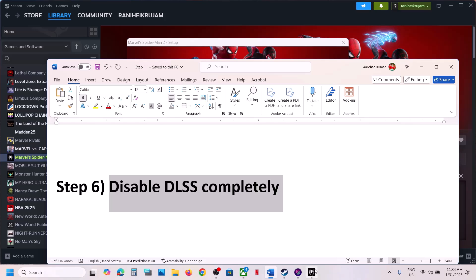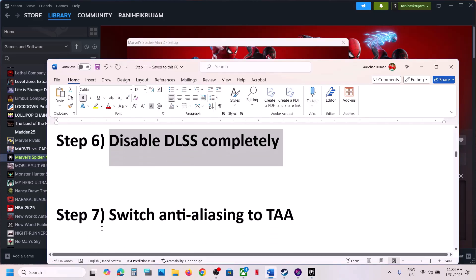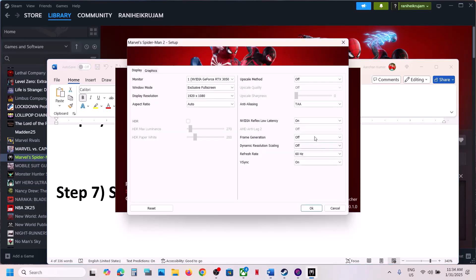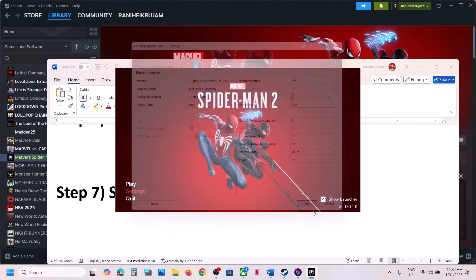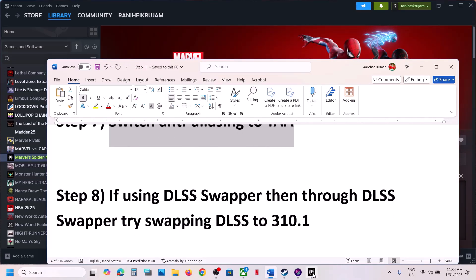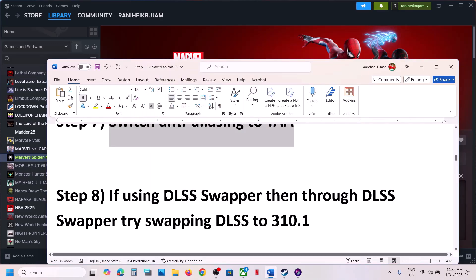The next step is to disable DLSS completely. This has also worked for many players — turn off DLSS and then click OK and launch the game. You can also switch to TAA: select TAA, click OK, launch the game, and check.